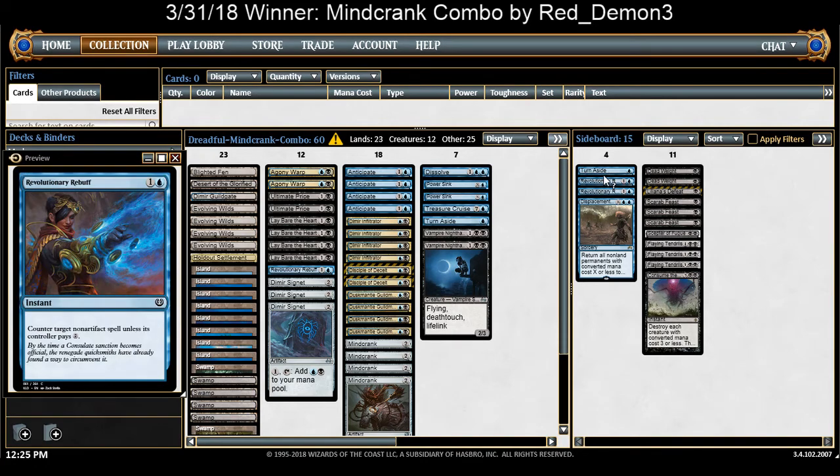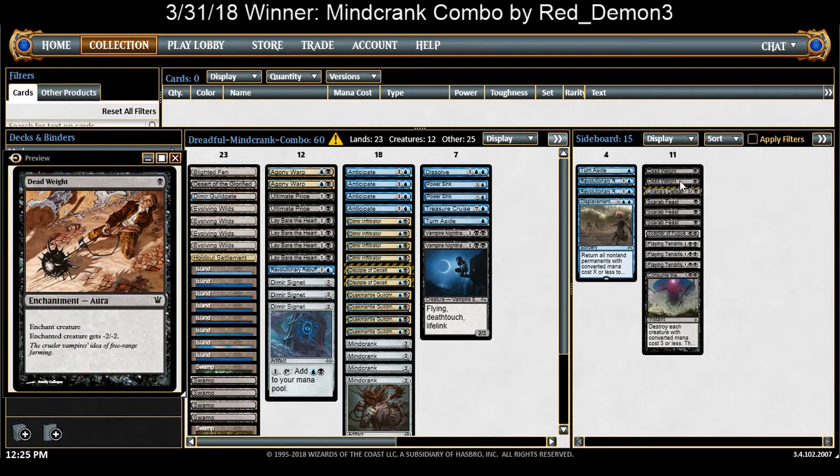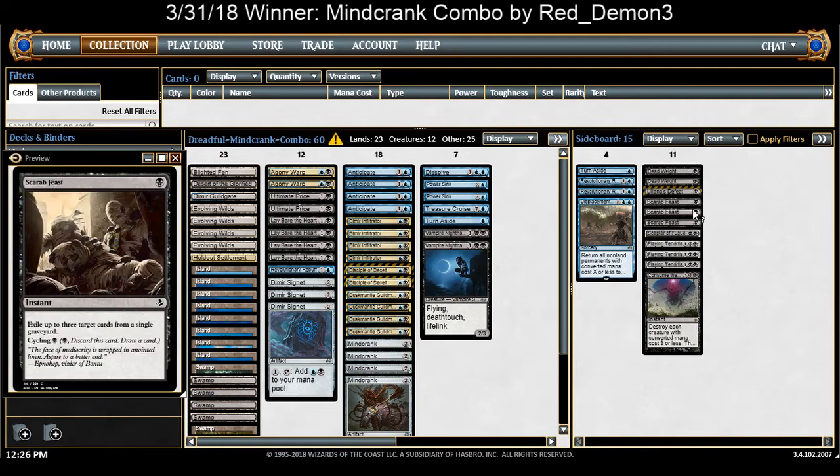The sideboard has extra protection — Dispel and the Religous Rebuff. These are pretty good against tokens, zombies in particular. You can set X equals 2 or X equals 1, it's pretty much good enough. Deadweight for extra removal, kind of when the labored spells are less necessary and you just can't kill your opponent's creatures. Liliana's Defeat also for the zombie decks, and it's also good against the mirror — it hits Duskmal and Guildmage as well.